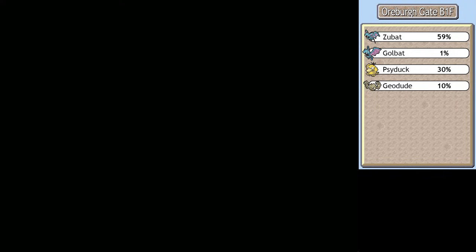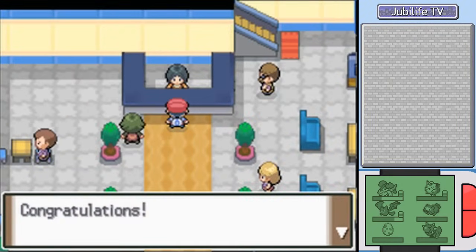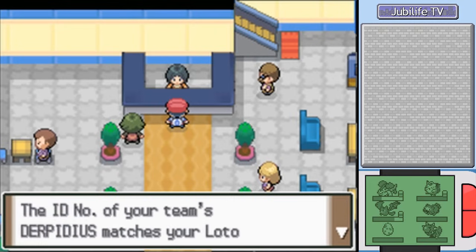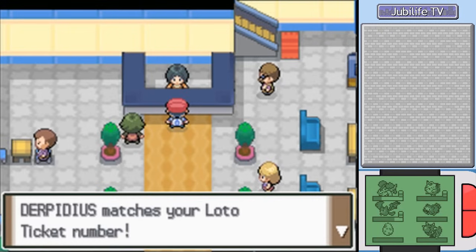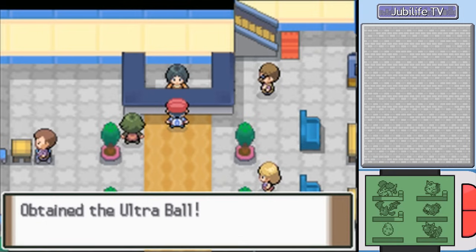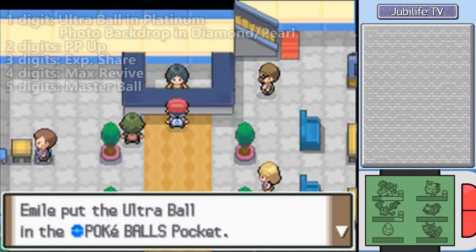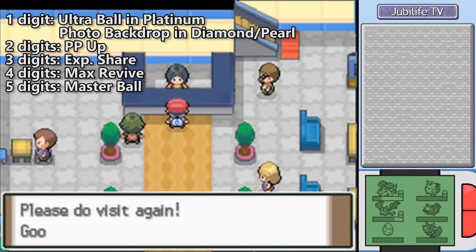That's all there was for us down here. I was heading back to Oreburgh City, but — whoa! Never mind, I'm going to Jubilife TV! I decided to play the lottery since we were in the area, and I won! The ID number of my team is Derpidious — ha! Derpidious coming through in the clutch! Last-digit match means fourth prize. How fitting that Bidoof wins fourth prize. I get an Ultra Ball, which has double the catch rate of a regular Pokeball. Now let's go back to Oreburgh!